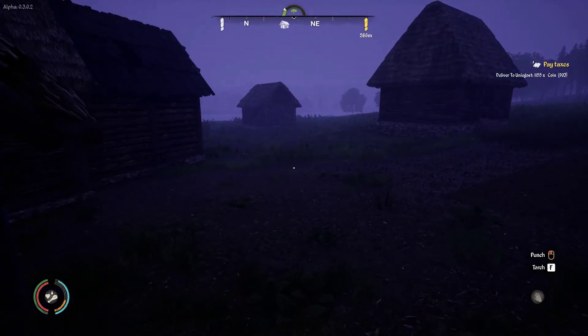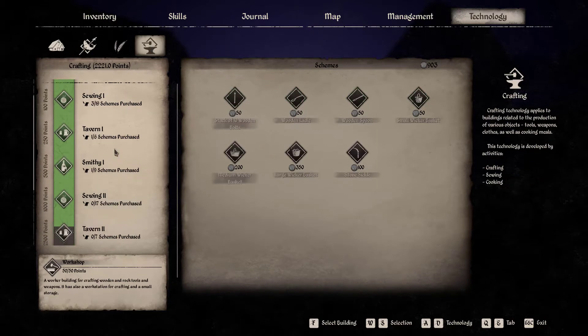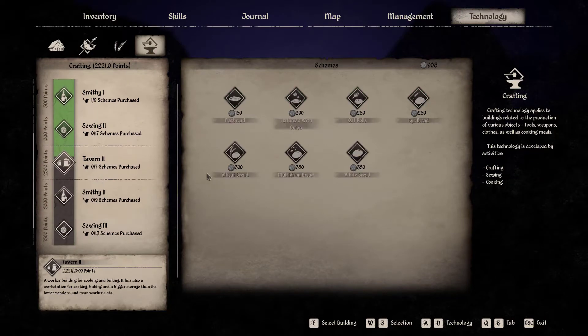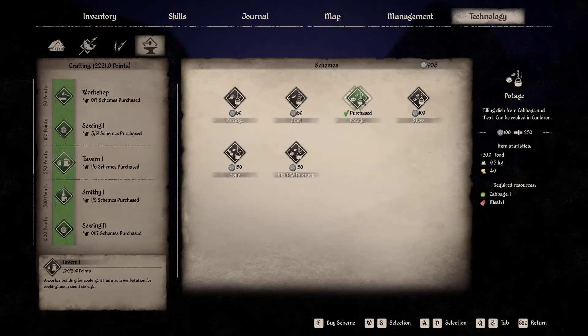We need to look at what else we can buy because I think I'm going to need a few new technologies. We could wait for the tavern and get flatbreads - flatbread with onions is only 20 gold, oat rolls is 15, that's 25. White bread is 50 but takes five buckets of water and two eggs - way too expensive. The best thing for selling is potage which is cabbage and meat for 40 gold.